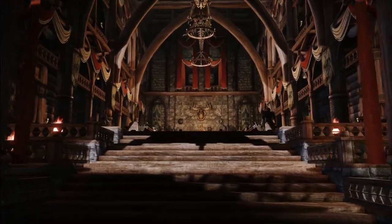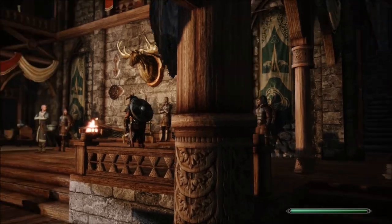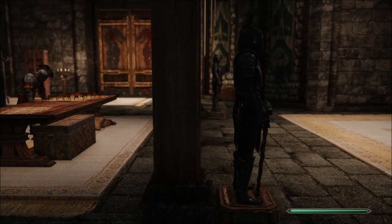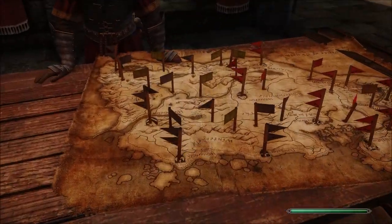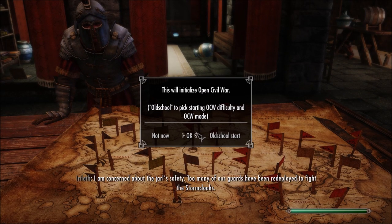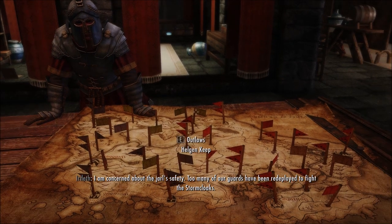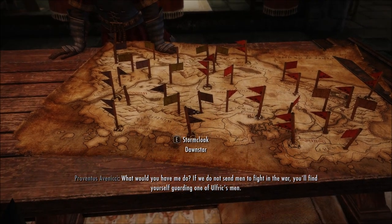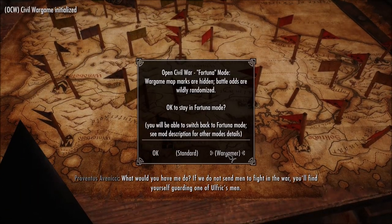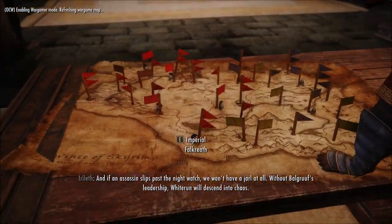Alright, let's find our way to the board game - it's up top. So we've got 'old school' which is the old way - I don't want to do that. I'll hit OK and click on it again to update the map. I'll do a little bit of wargame mode because it's fun.